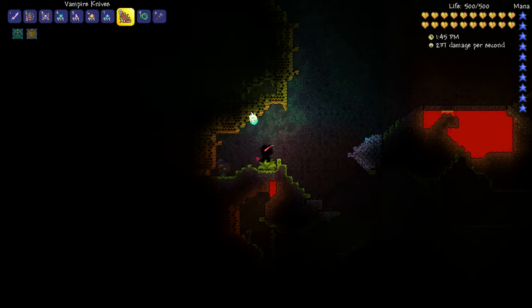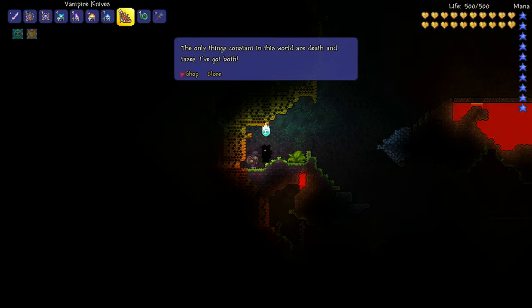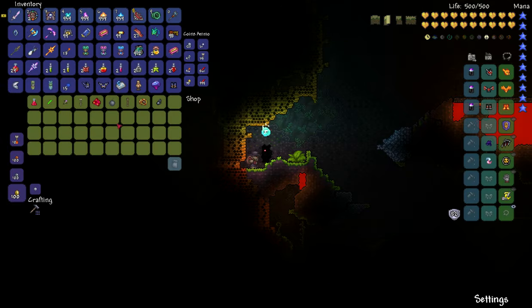I just want to make a quick video showcasing how he spawns randomly in the underground, just like most other NPCs, but he is one of the newer ones. One of the better items that he has — that isn't listed here right now — is the Spelunker Glow Stick, which is really awesome. It's a glow stick that you carry and it shows everything that a Spelunker Potion would in your area.